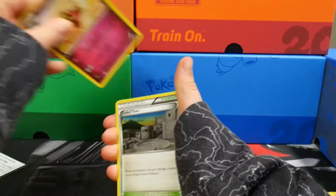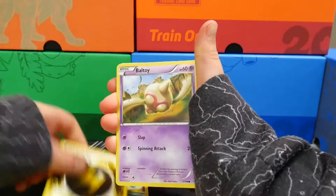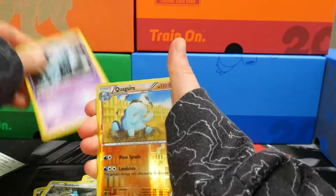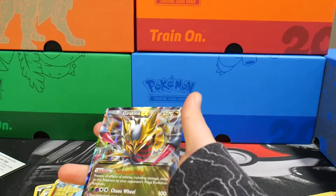We got a Wemiscat, Faded Town, Special Energy, Baltoy, Inkay, Gumi, Beldum, Unknown. For Squibishat, I'm guaranteed an EX.